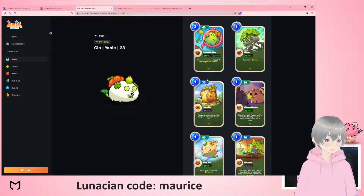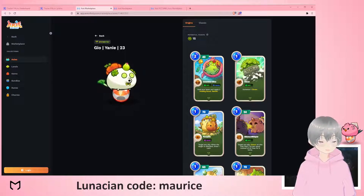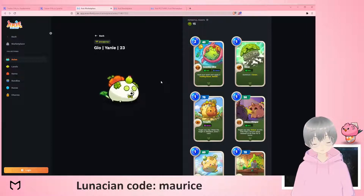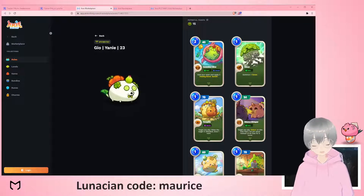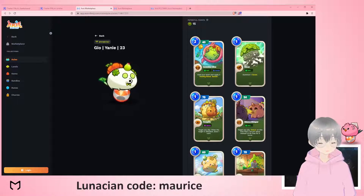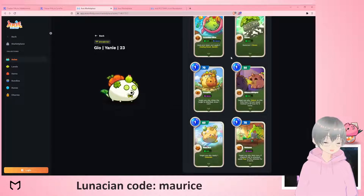Clover can be pretty strong — it's a summon, it gives you leaves, and once you have the leaves it heals you for a bit every turn at the end of the turn. A key side effect of having a summon is that you can actually place them in the front or some position that allows the summon to block an attack, so it can basically be used as a shield to tank one hit.